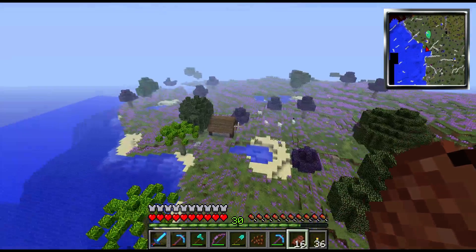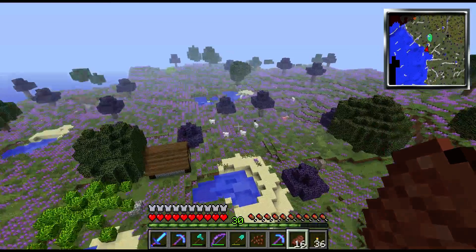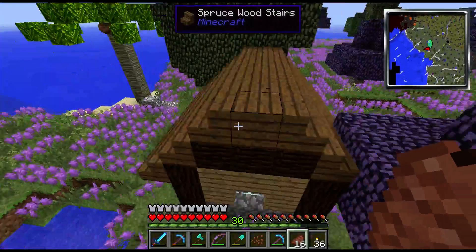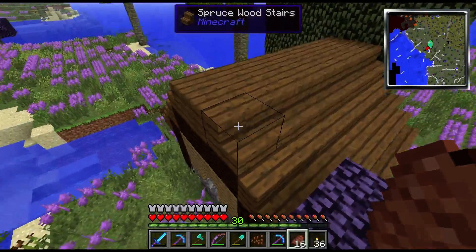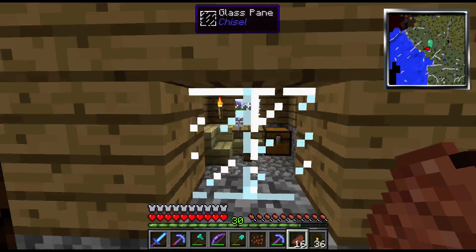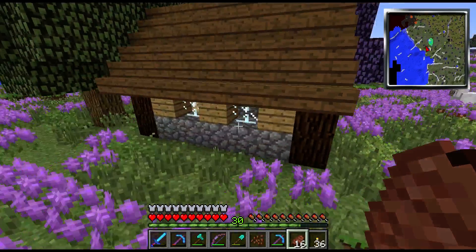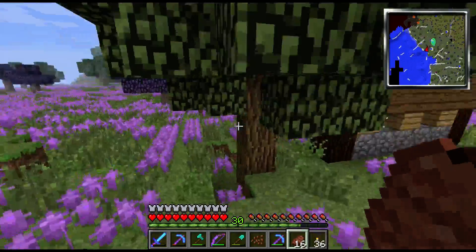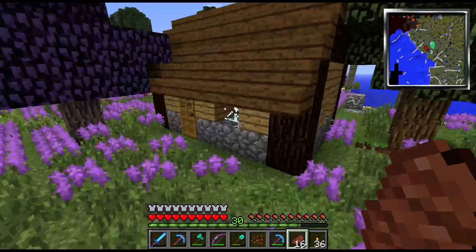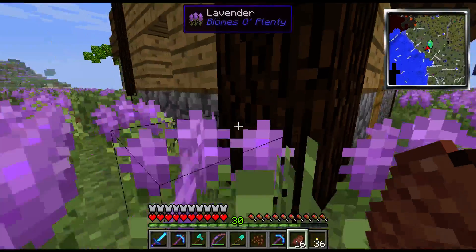We'll fly around a little bit and check out some stuff. These random buildings you find on the server are actually witch houses. A lot of these end up having witches in them. This one might have been one I checked out earlier. I know I checked out one earlier that had a witch in it and I ended up killing her.